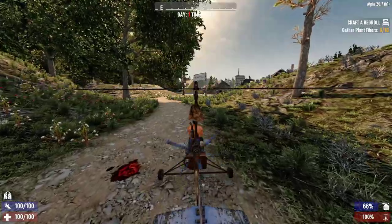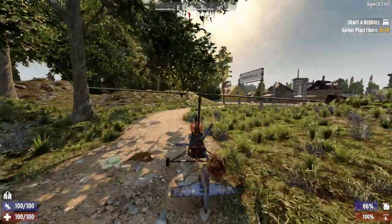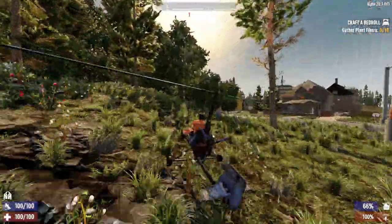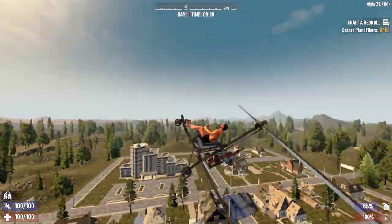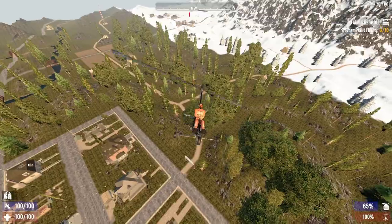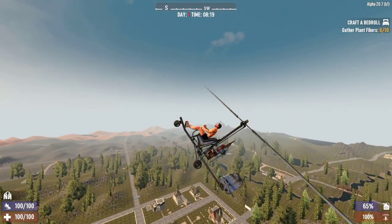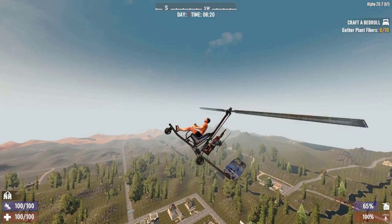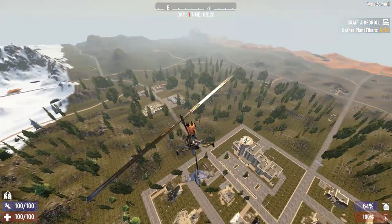Let's practice. I'll hold W and Shift — it's not really necessary to hold Shift — and hold Space Bar to go up. It's working, but the nose is going up too much, so I will eventually fall. To move the nose of the gyro down I press C, and it's going down — not too much because I'll fall — and now I'm going forward.